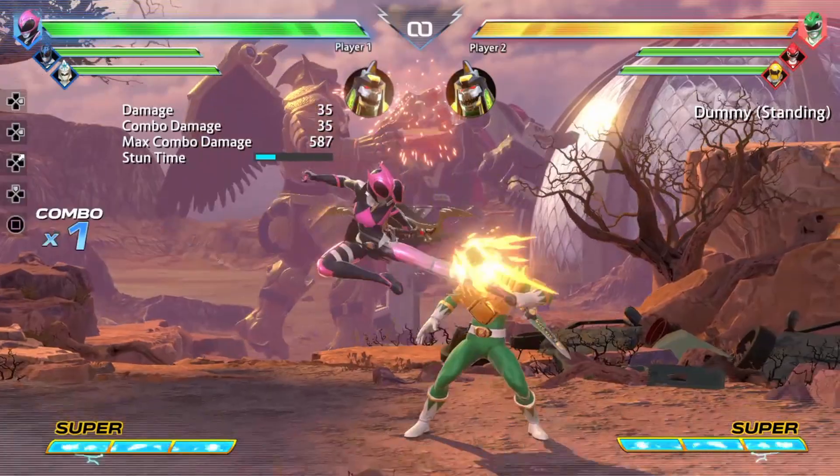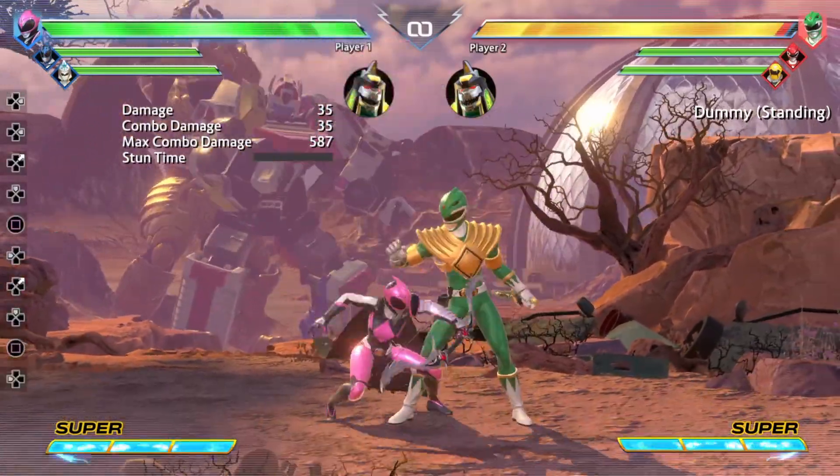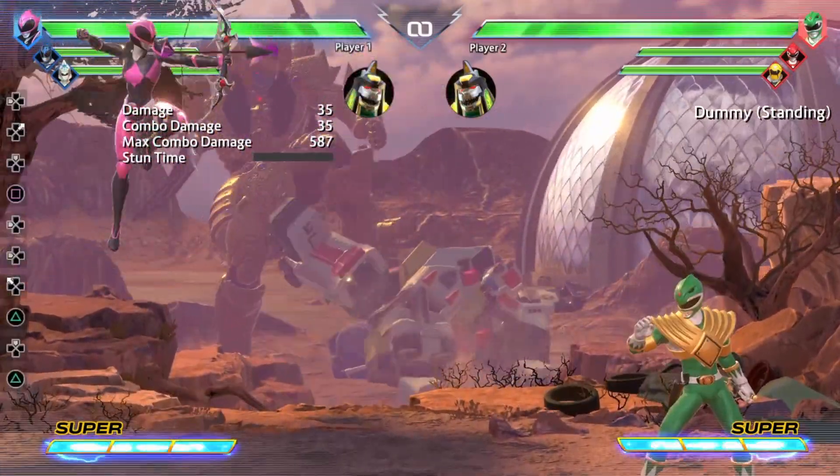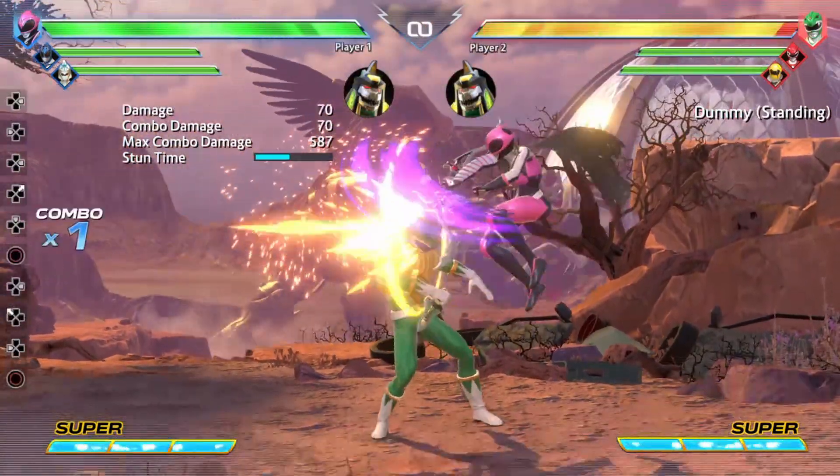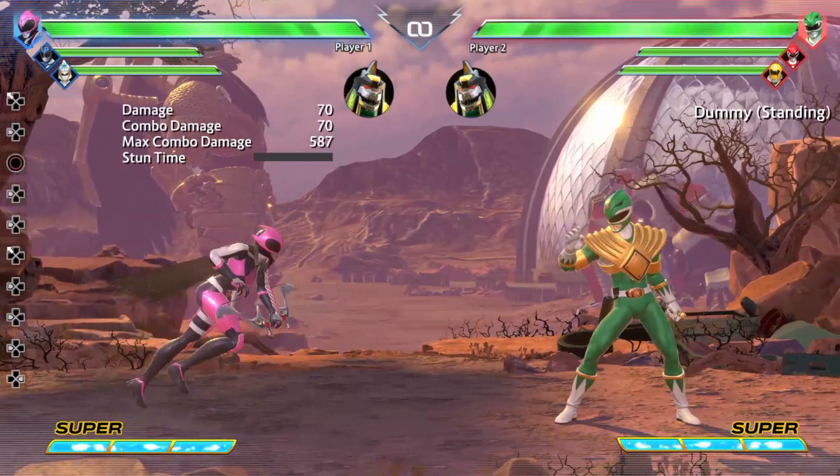Moving into her aerial attacks, she has the jumping light, we have jumping medium which just gives you air arrows, and then we have jumping hard. That's pretty much all of her aerial normals.